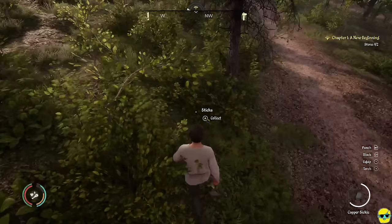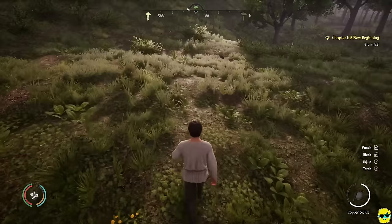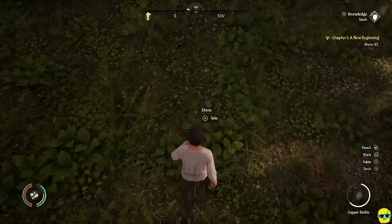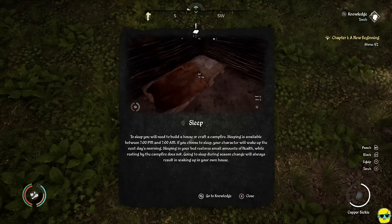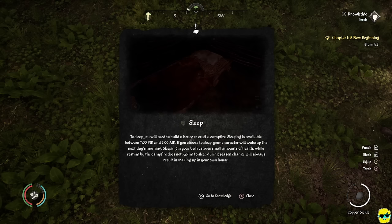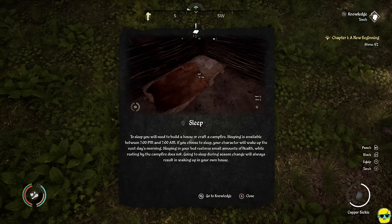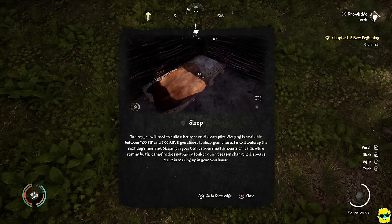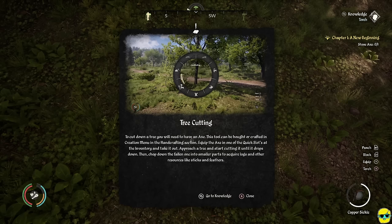Now we just need some rocks. Walk around looking at the ground trying to find stones — you'll get the hang of it. This is why I love inspector mode: it can be frustrating to find rocks otherwise. There's a bird — you can run up and catch it. You can even pick daisies; they don't weigh anything. And there's a stone — got it! The game tells us it's late, and if you want to sleep you'll need to build a house or craft a campfire. Sleeping is available between 7 p.m. and 7 a.m.